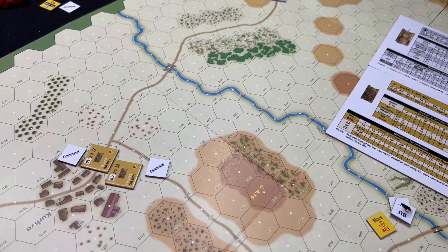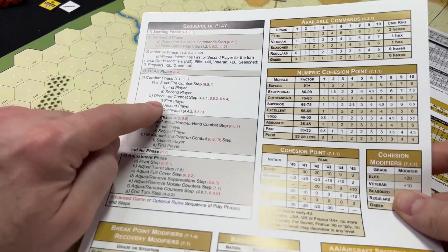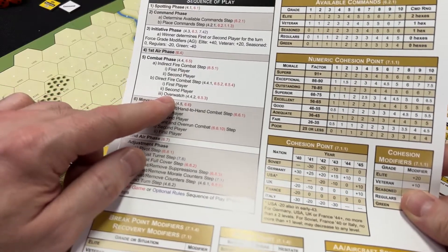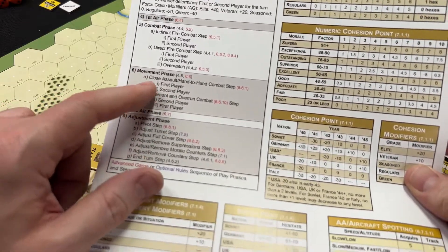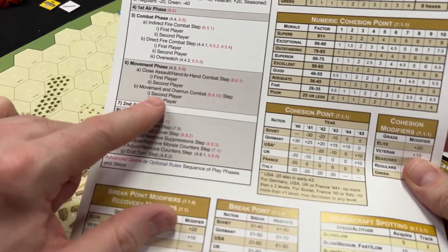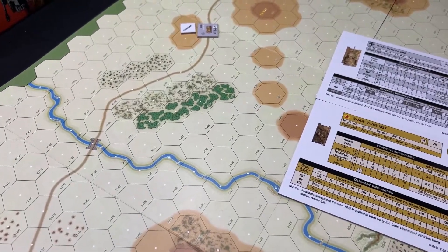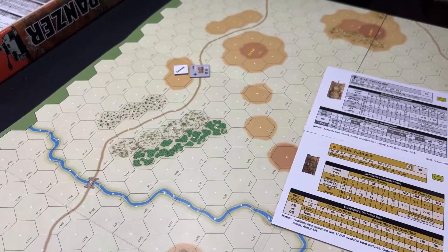In the combat phase — direct fire — the first player, the Soviets, don't have a shot. The German player does not have a shot either. Overwatch has nothing it can do there. Now we go to the movement phase. We don't have close assault — that's an advanced game rule. So we go down to the second player moving now, and I'll show you how the movement works and where that information is located.